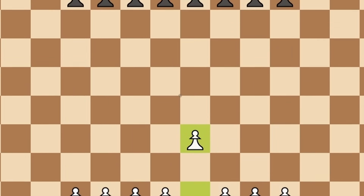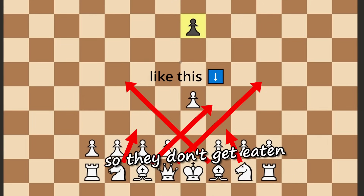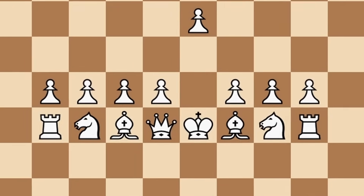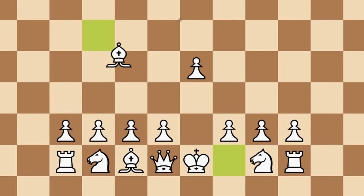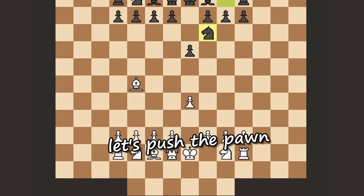Pawn, lead our attack forward. My pawn does the exact same. We have to develop our pieces quickly so they don't get eaten by the board getting smaller. Bishop, you'll be first, go. We are two moves in and two chunks of the board have disappeared, let's push the pawn.